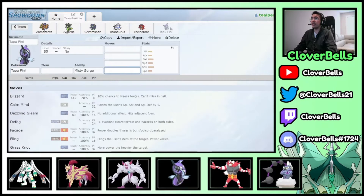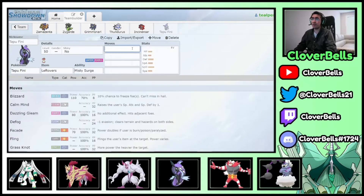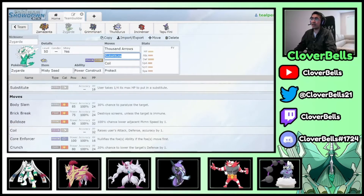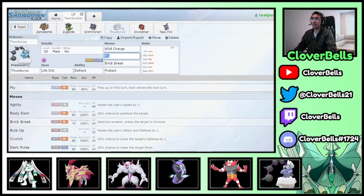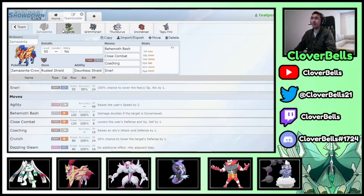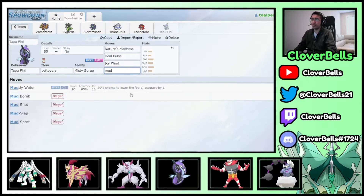Tapu Fini will be a support set — not offensive. Nature's Madness, Heal Pulse to recover Zygarde as it takes damage before reaching Complete form, Icy Wind for speed control, and Muddy Water as its Water STAB. The goal is a bulky Fini that clicks Icy Wind to help Zamazenta, Zygarde, and Thundurus dominate, while pivoting in and out to reset Misty Terrain.